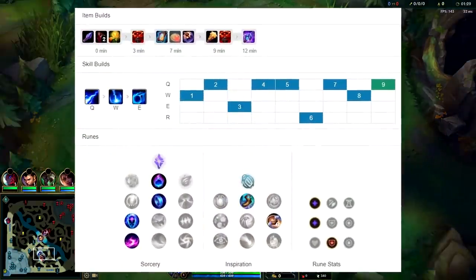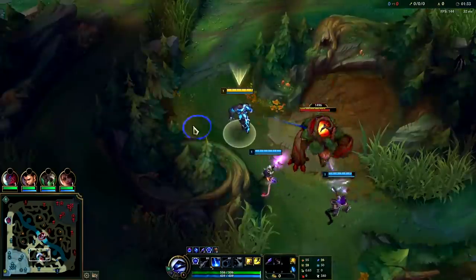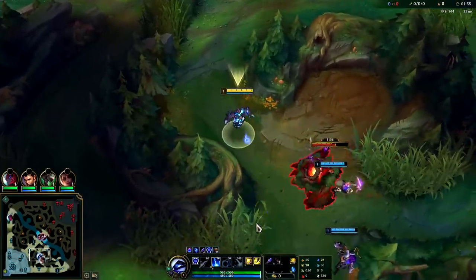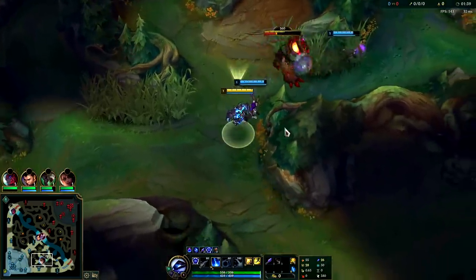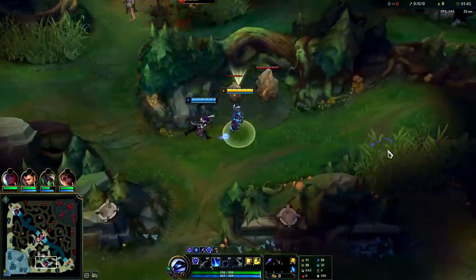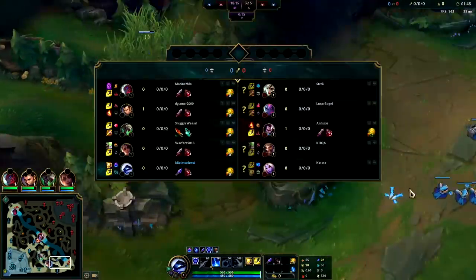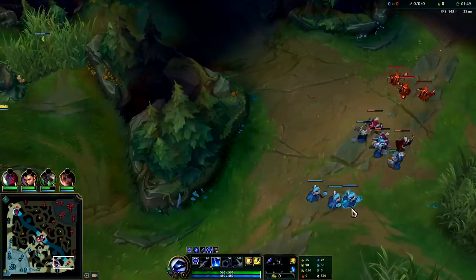What's going on guys, gonna be showing you how to dominate and carry with Xerath support here in Season 11. The biggest secret to carrying on Xerath support is actually starting with your W — your W has more damage than your Q at level one, and you can guaranteed land it as long as you put it over their center, at least if they don't have a heavy dash. If it's a Yasuo, probably not.